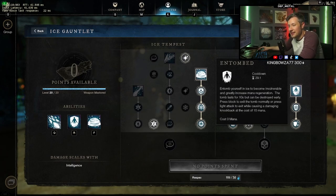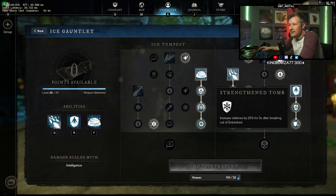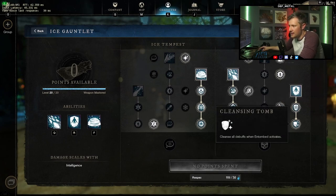Then I want to talk about Entombed, which is the single best perk on this. The tomb gets 50% of your health scaling. It lasts for 10 seconds but can be destroyed early. You press block to exit the tomb normally, or press light attack to exit while causing a damaging knockback at the cost of 10 mana, or you can dodge. When you exit the tomb you get 25% fortify, which is huge as a tank because you're going to be massively stacked on heavy armor. And this is the BIS perk — it gives you purify, and not just purify but repeatable purify. The ability to purify yourself means you can take something else on your amulet. You don't need to run double purify — you could actually run something like slash ward instead.